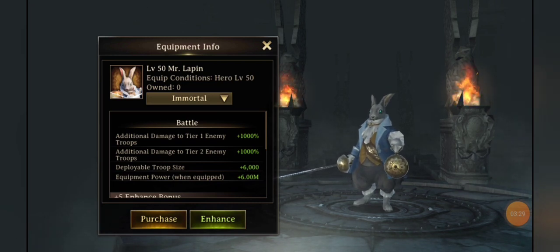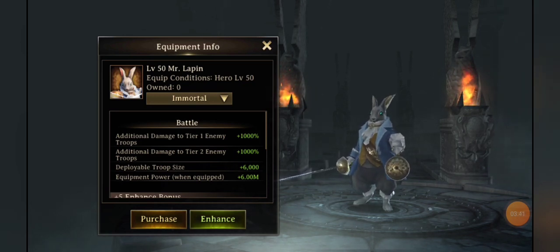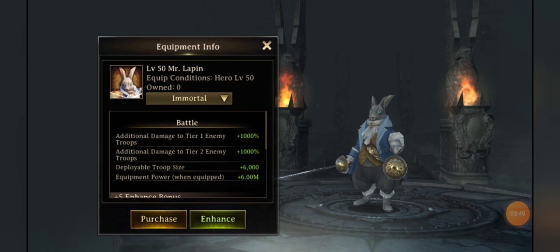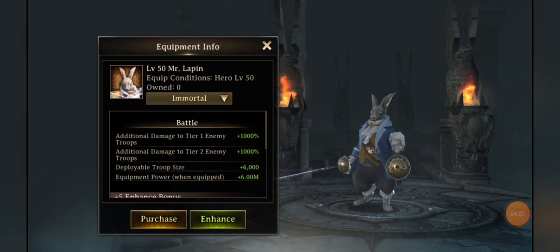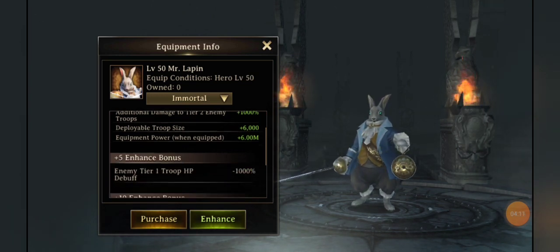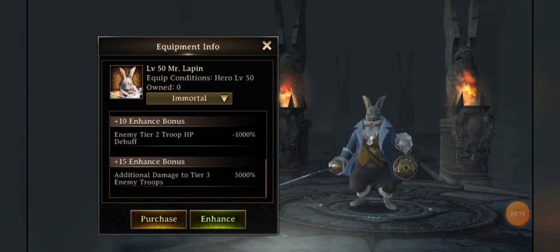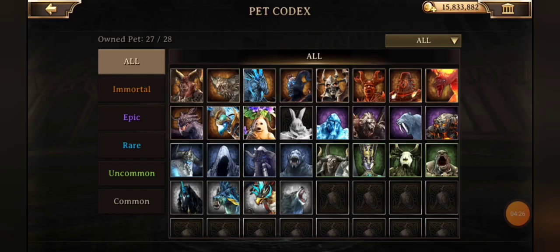The pendulum of the game swings back and forth between defense and attack — that's with any good strategic war game. We just came out of a defense pendulum swing, where it wasn't difficult to defend, especially using T1 and T2 troops to protect your heavier meat tiers and come out ahead on points as a defender. But now with changes to PvP, new gear, and new pets like Mr. Lopin, we're more in the attack pendulum swing. He's also one of the first pets that does additional damage towards tier 3 troops.